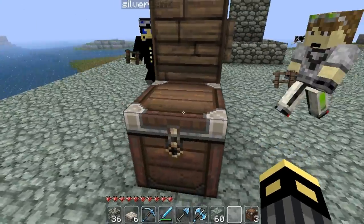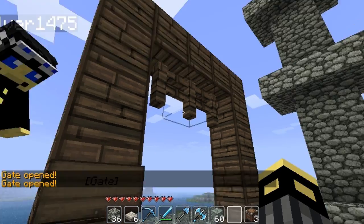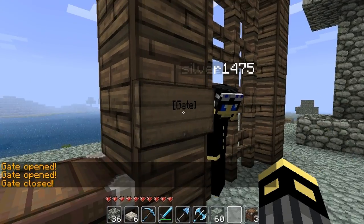You also need to put a chest here, because that's where it will store all the leftover fences, and when you activate it again, it'll place them down.